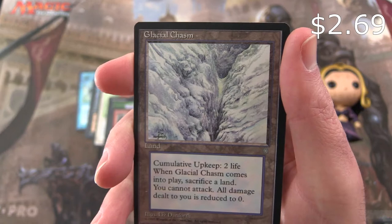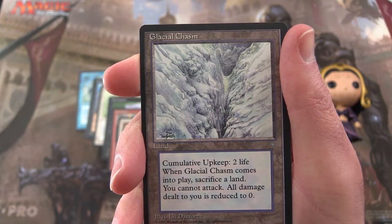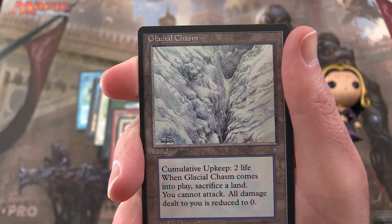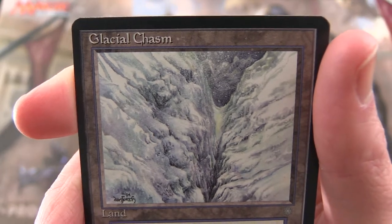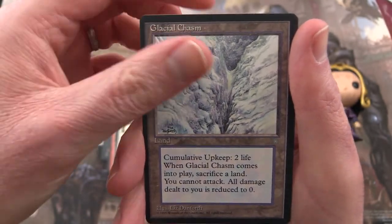Glacial Chasm — so here's a land. Cumulative upkeep: 2 life. When it comes into play, sacrifice a land. You cannot attack. All damage dealt to you is reduced to zero. I was going to say what is the benefit of that — it seems like it's not that great — but yeah, all damage dealt to you is reduced to zero; that seems pretty good.